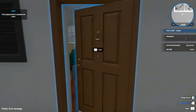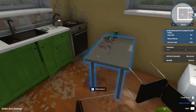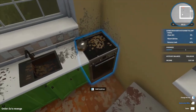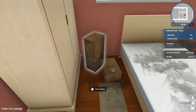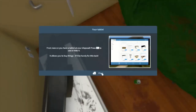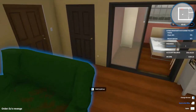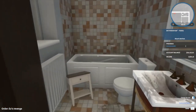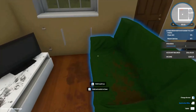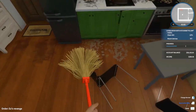This is the house, and the first tool you got is the mop. The mop helps you clean the house of any dirt. Go ahead and pick up all the trash and clean up all the dirty stuff. Right-click to choose the mop and clean up the place. Cleaning up is an easy task.